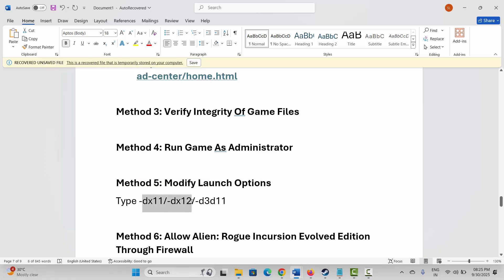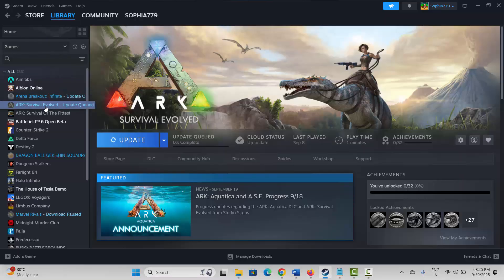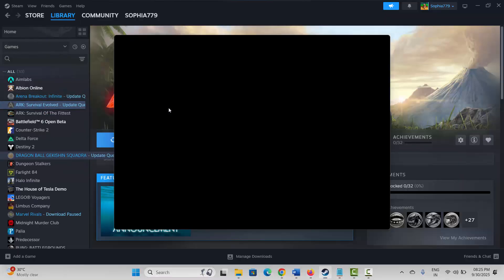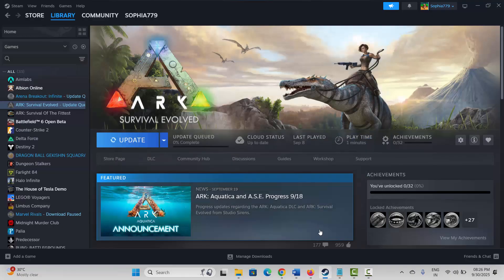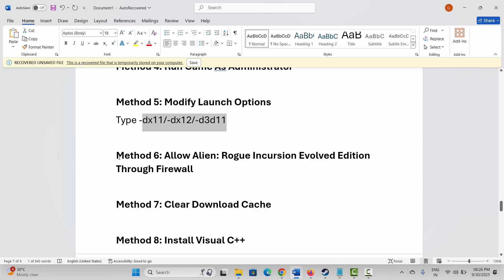The next method is to modify launch options. Go to the Library section, select your game, right-click, click Properties. In the General section, find the Launch Options field. Type -dx11 and try to play the game. If the issue persists, try -dx12, then try to launch again. If still not resolved, type -d3d11 and see if it fixes the problem.